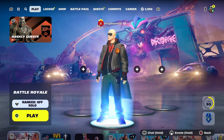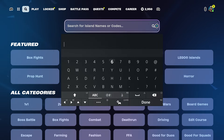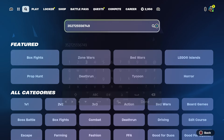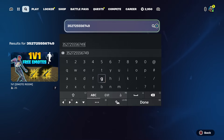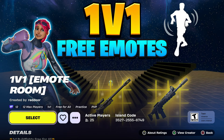I want to show you guys this emote map. I do believe some people actually added a creative map for emotes so you guys could use them. One of my favorite ones is this map right here — make sure you guys enter this map code, which is going to be 3527.